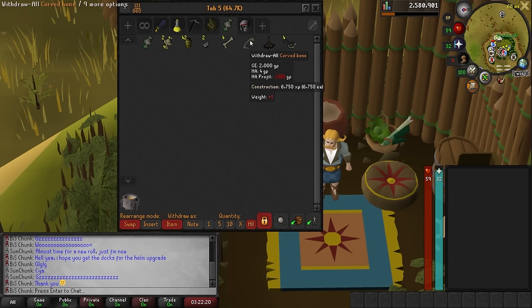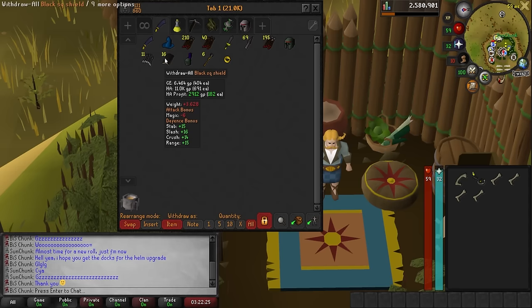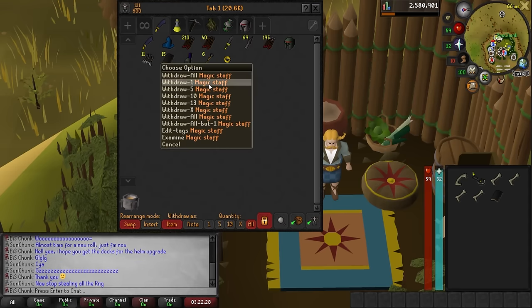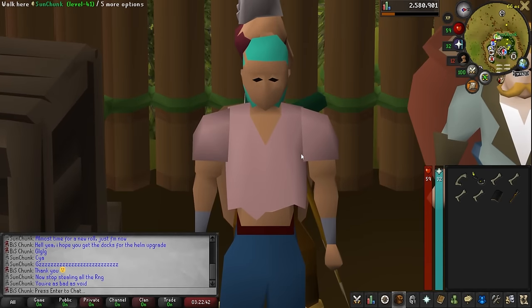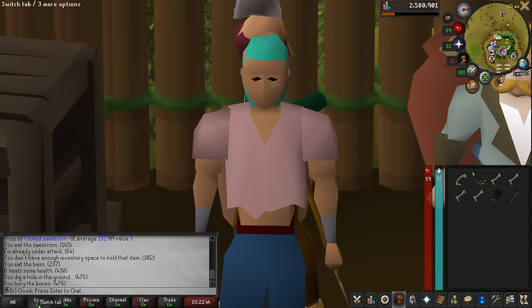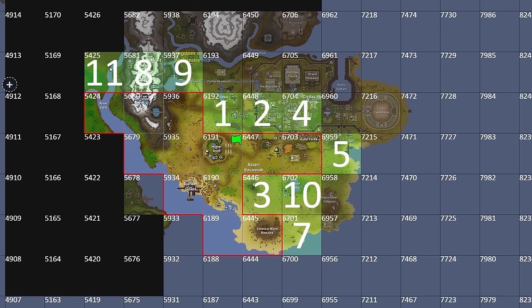We ended up getting one curved bone, the mossy keys, long bones, the best-in-slot black square shield, and the magic staff. That was all the chunk asked for. We got all our best-in-slot stuff and I think we are ready to roll a new chunk. Let's go over the possible chunks.